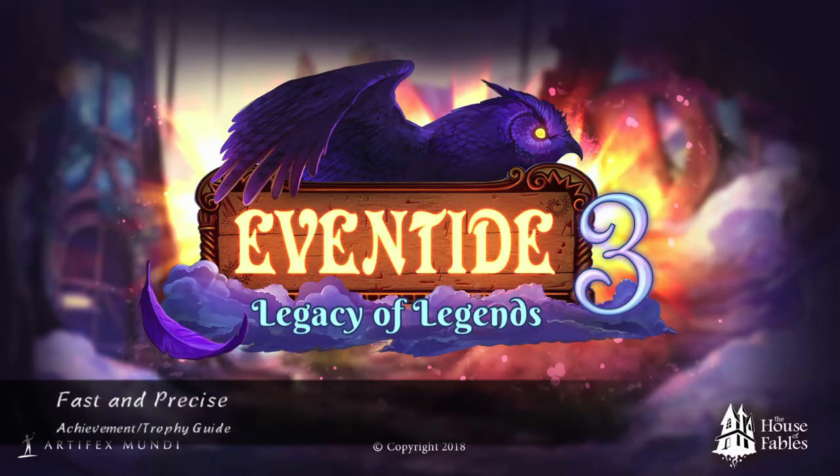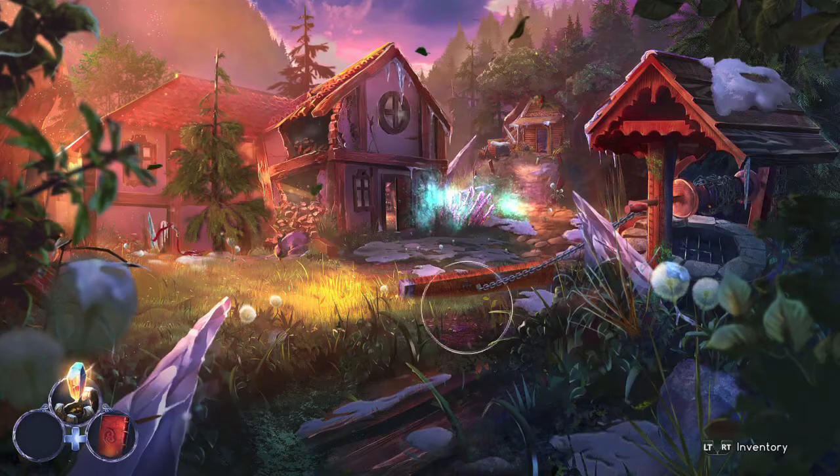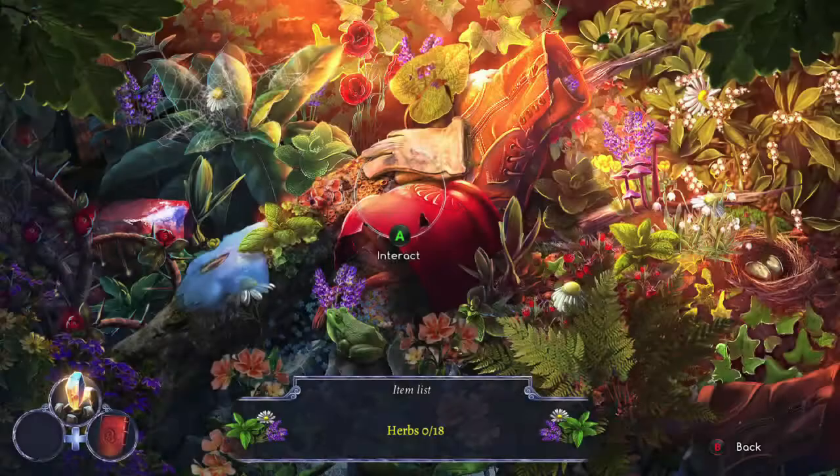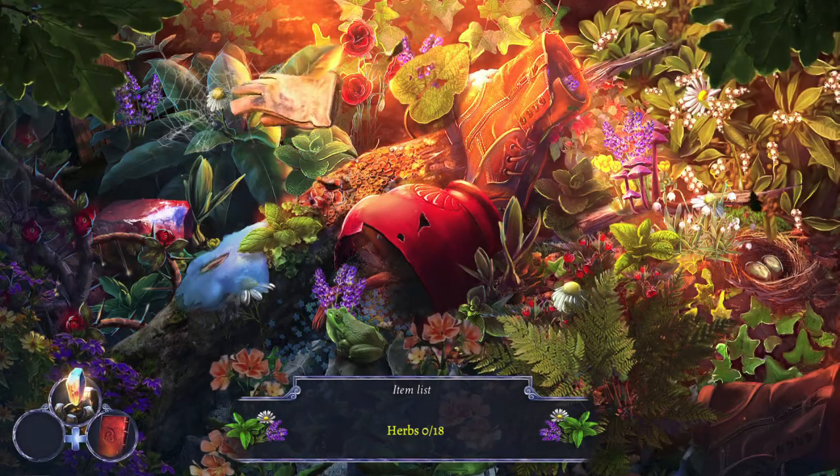Hey everybody, it's John here from VidGamiac.com. Here we are today back in Eventide 3, grabbing the Fast and Precise achievement. This is to finish a Hidden Object Puzzle in under 30 seconds. This is best done with the first one when you are right next to the house trying to look for herbs for the smelling salts.